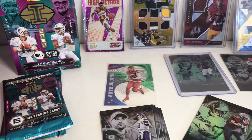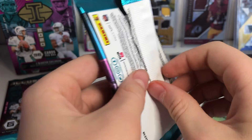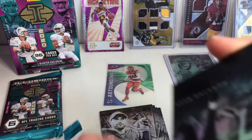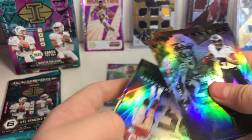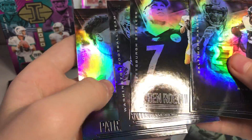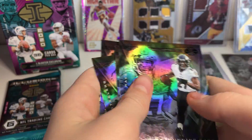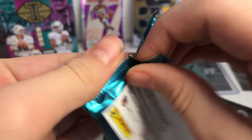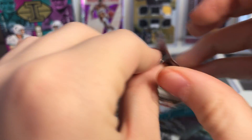Last two packs. Watch — our memorabilia card is going to be in here. Patrick Mahomes, let's go! Probably base though. JK Dobbins, Robert Woods, Richard Sherman, Ben Roethlisberger, Antonio Gandy-Golden, and then Patrick Mahomes. Oh my gosh, our memorabilia card needs to be in the last package. If I got a non-average, oh my gosh, it's going to suck.